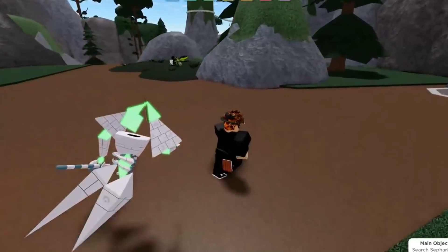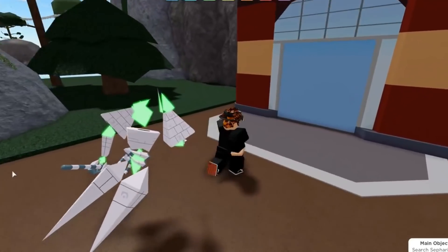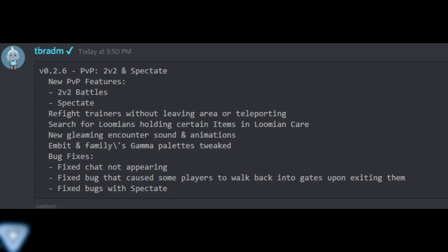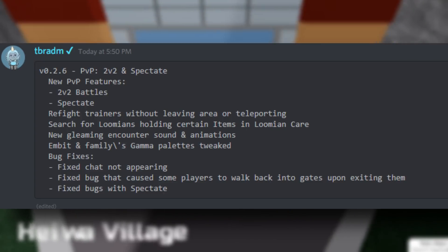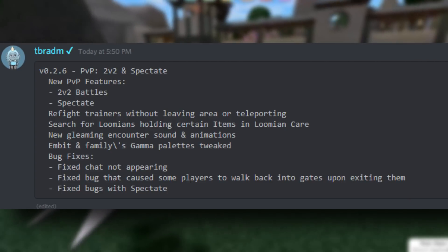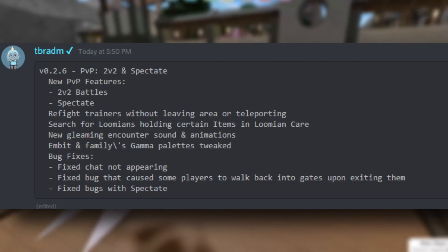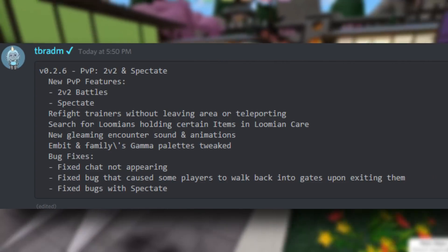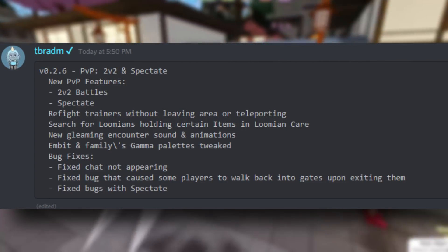So let's get into the main update. What is included in today's update? There's a couple of things. Going down the list of what the official Discord post said: new PvP features — obviously the 2v2 battles and the spectate. They're kind of grouped together since the updates are only a couple days apart. 2v2 battles, spectate — we already know that's out.